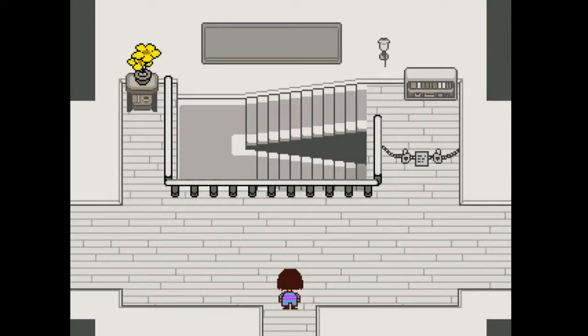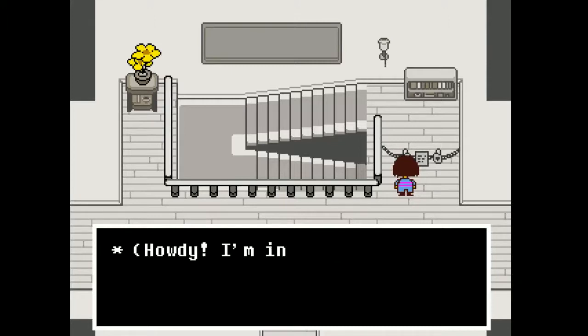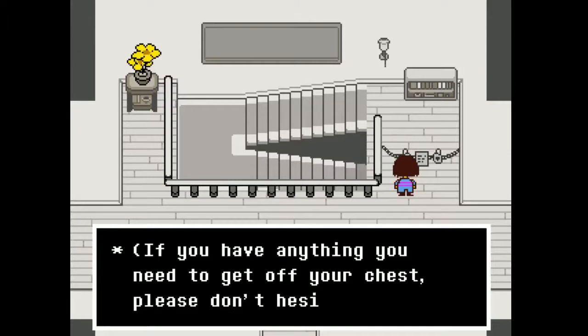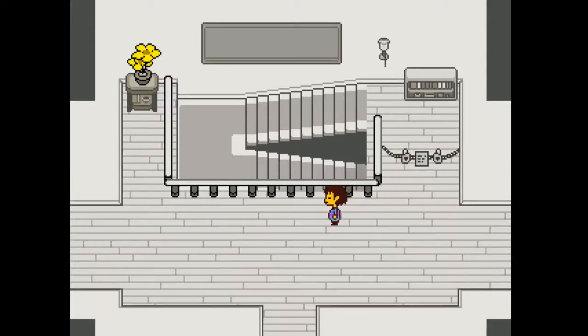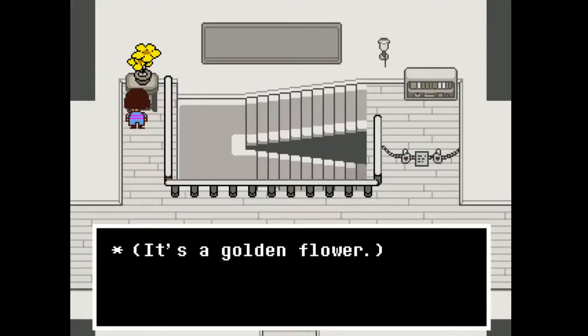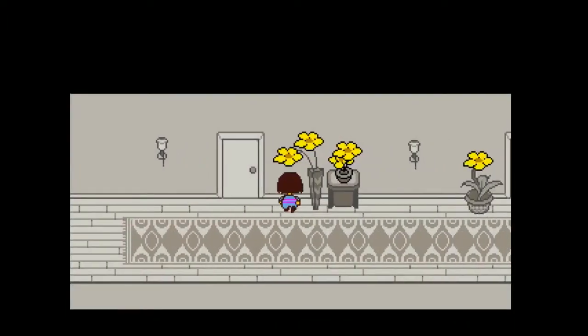Wait, what? This way is blocked by two padlocks. There's a note: 'Howdy, I'm in the garden. If you have anything you need to get off your chest, please don't hesitate to come. The keys are in the kitchen in the hallway.' This looks like Toriel's house. It's a golden flower — screw you, game. I don't like flowers; they're everywhere.